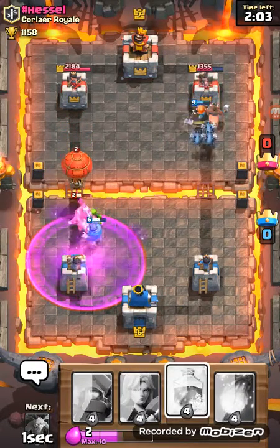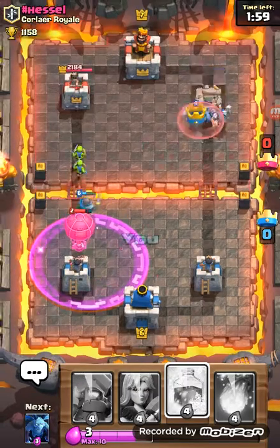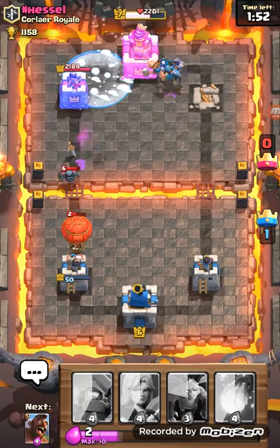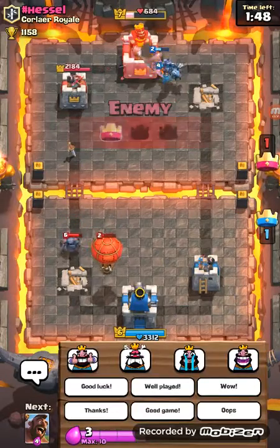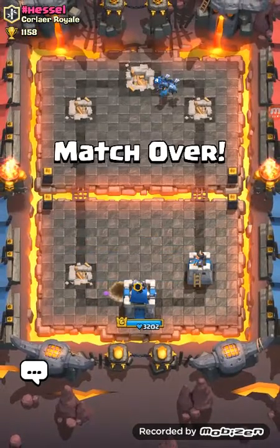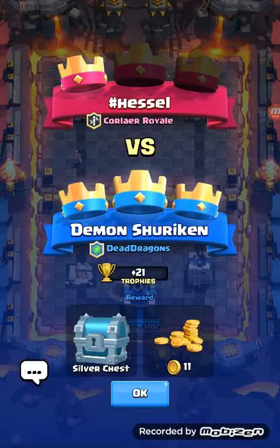His tower is down — freeze that! He may have taken down my tower but I'm gonna do massive damage to his tower. The game — we won! That was pretty cool. We three-crowned that battle, and last battle we lost, so we got a silver chest.